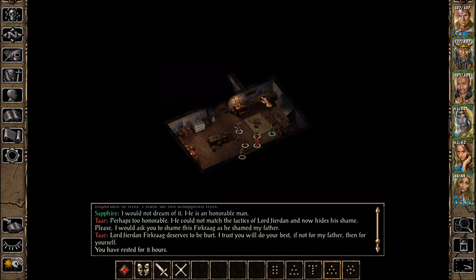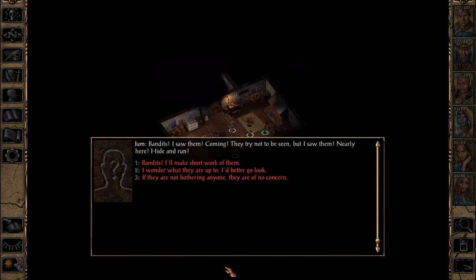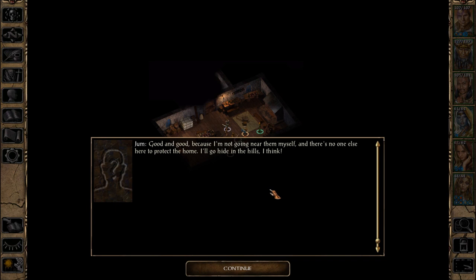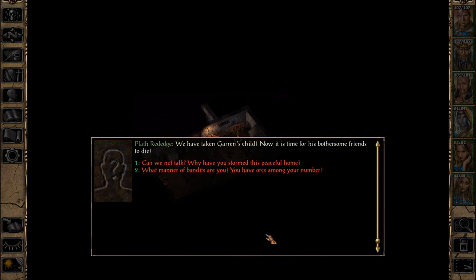I'm trying to go into my quest log. Someone named Jum says, 'Ah! Run! Hide! There is trouble, I am sure.' Tar says, 'Quiet yourself, Jum. You don't want to alarm our guests. What is the matter?' Bandits! I saw them! Coming! They try not to be seen, but I saw them! Nearly here! Hide and run! I wonder what they're up to. I'd better go look. Good and good, because I'm not going near them myself, and there's no one else here to protect the home — I'll go hide in the hills. Tar says, 'I am not incapable of defense, though this might be a task more suited to our guest. She has a score to settle, perhaps?' I'm sure everything will be fine. They're teleporting in bandits! There are many ways of dealing with such as you.